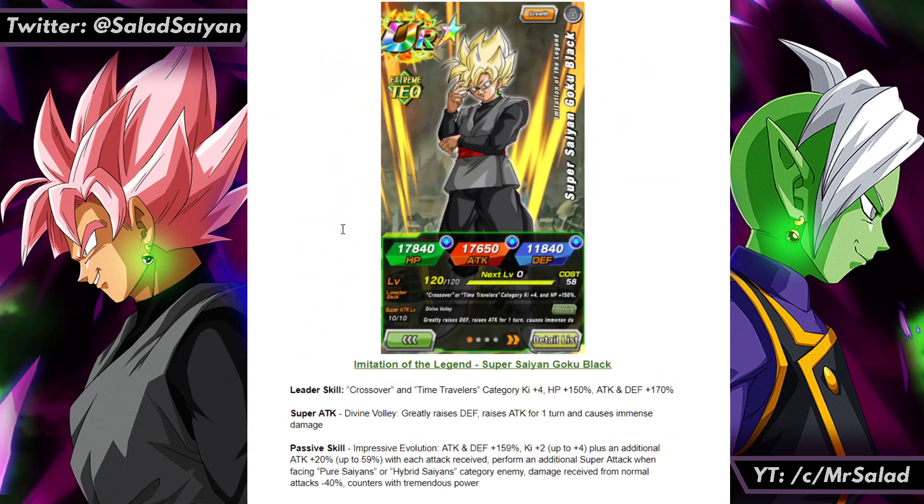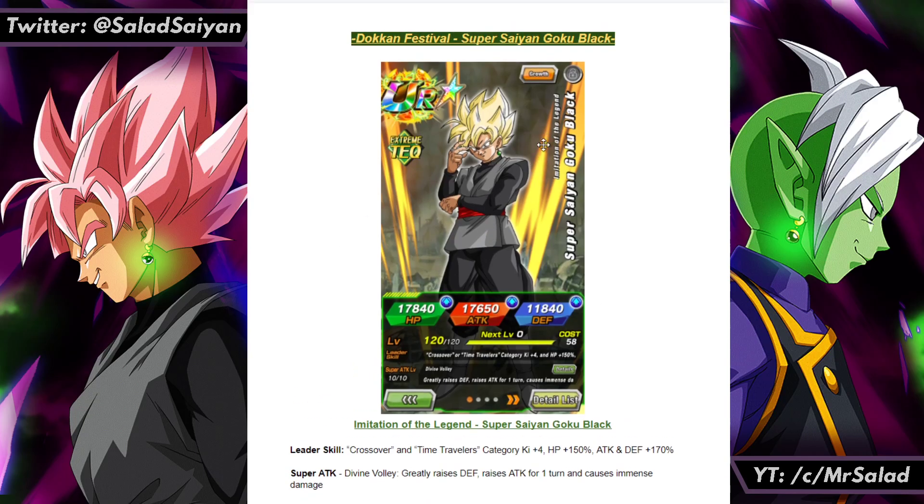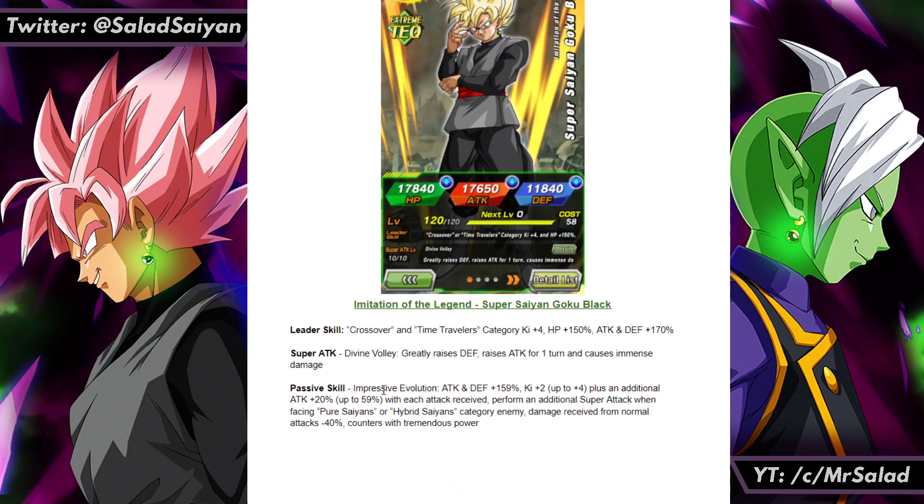He's Extreme Tech. These stats are just random numbers, you can ignore them. The name I put for him is Imitation of Legend, Super Saiyan Goku Black — because he's imitating Goku, the legend, the Super Saiyan. And he is Super Saiyan, so I think the name works.